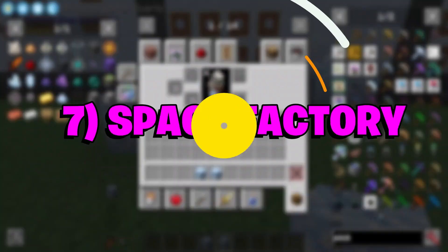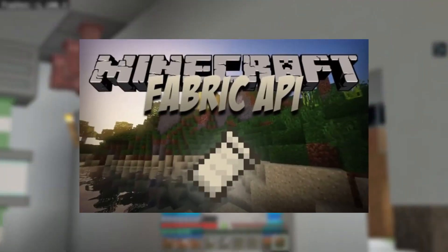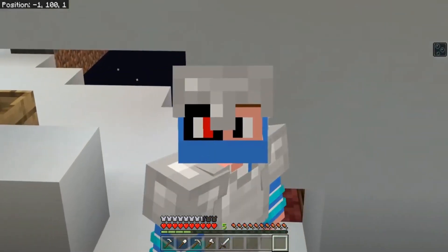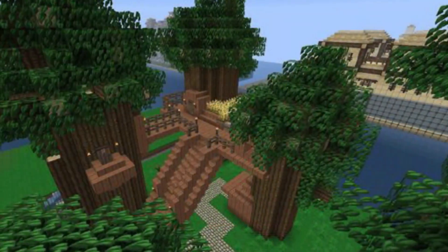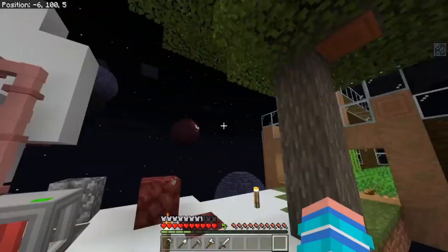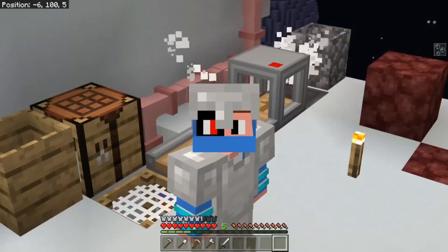7. Space Factory. Space Factory is a simple sci-fi themed mod made for the Fabric API. Since it's a fairly new extension, it only adds two types of generators, six machines, and a few materials, tools, and building blocks. Though it can work as a standalone modification, the modder specifically suggests one employ other mods that use reborn energy mechanics to get the mod to work properly.